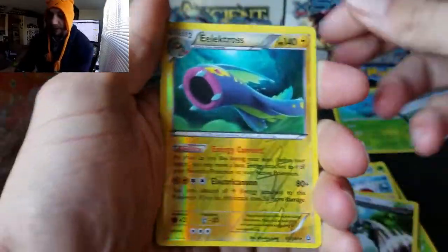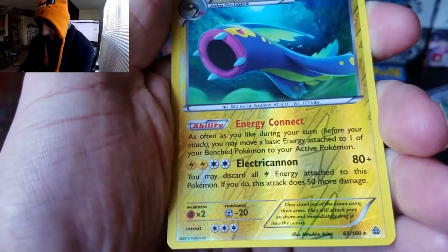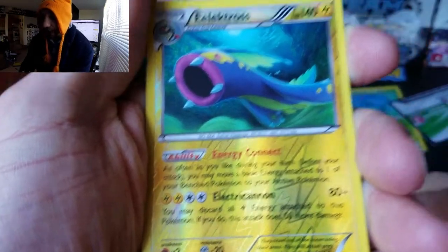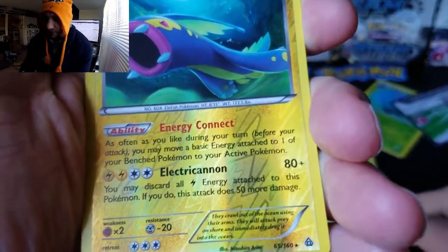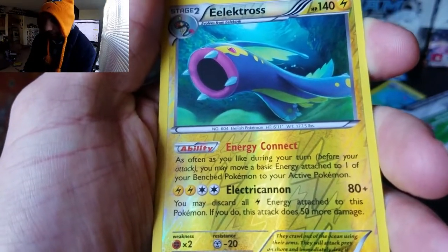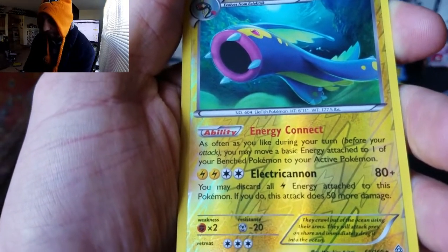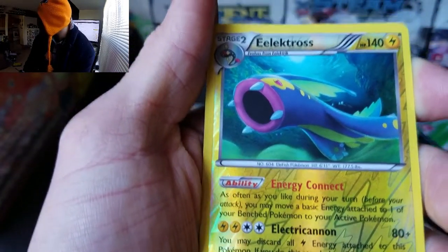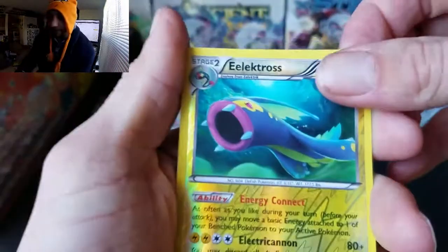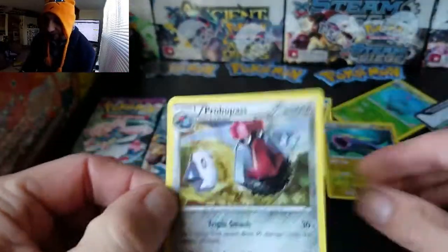We also got Queenmarsh top, Combee, Electrode, and an extra card. The Electrode ability reads: 'As often as you like during your turn, you may move a basic energy attached to one of your Benched Pokemon to your Active Pokemon.' That's actually a really good card — I might have to check that out! It's a Stage 2 Lightning type, and the rare is a Raichu.